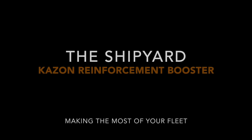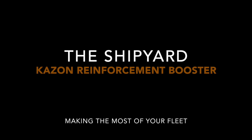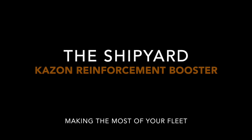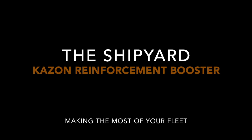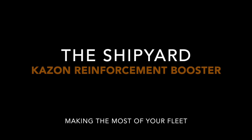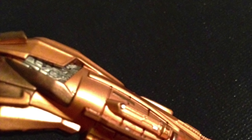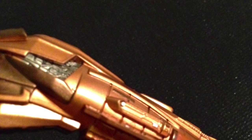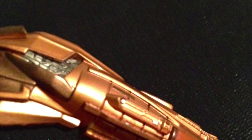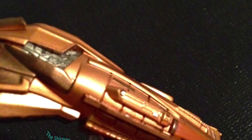Welcome back to the shipyard. Today we have the Kazon Blind Booster. We have a Predator class — which means, of course, a banana boat. Except this one is not yellow. It is bronze. Maybe coppery? Not quite sure exactly what color to call it. It's not really my style.